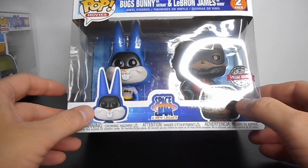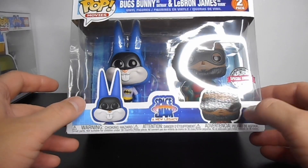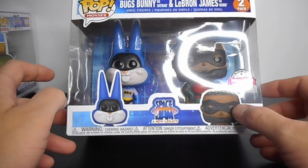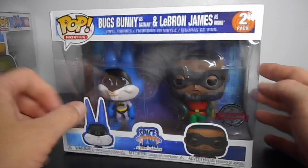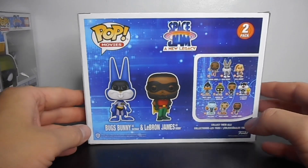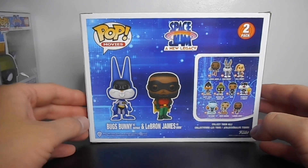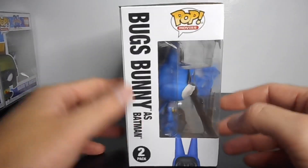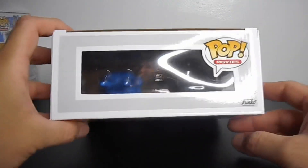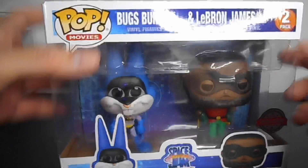Here you can see the 3D promo photo of the figures — Bugs Bunny and Lebron. The other side shows Lebron as Robin. At the back you can see the other figures that are included in this series. The other side shows Bugs Bunny as Robin, then the top and the bottom of the box.